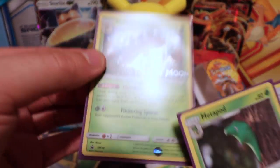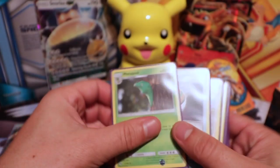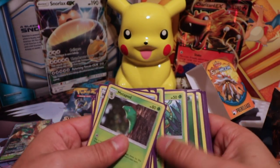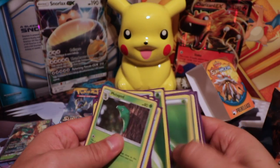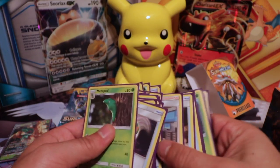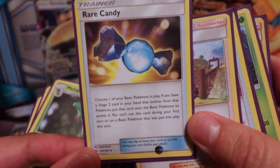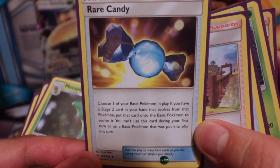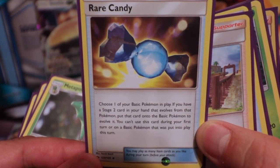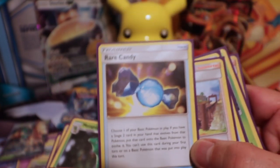So he comes like this, and then you use the best of his ability during the little tournament. I was using evolutions to try and get my evolved Pokémon to their max evolution state. And this Rare Candy is awesome for that — take one of your basic Pokémon in play, and if you have a stage 2 card in your hand that evolves from that Pokémon, put it onto the basic to evolve it. You can't use this card during your first turn.